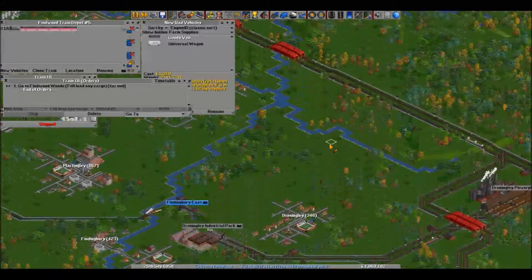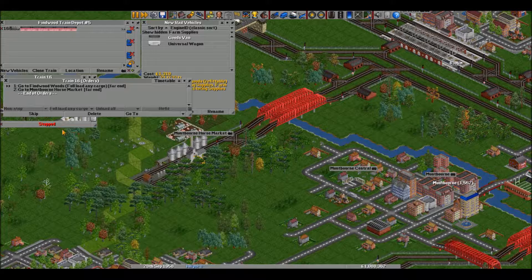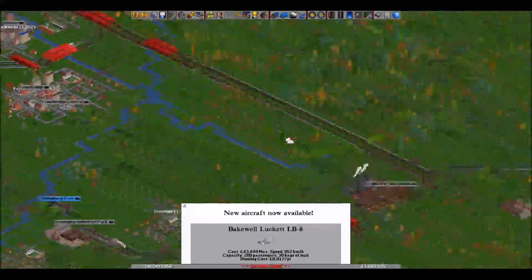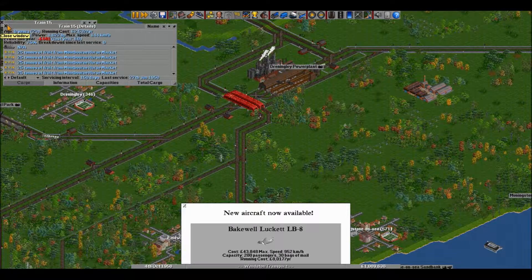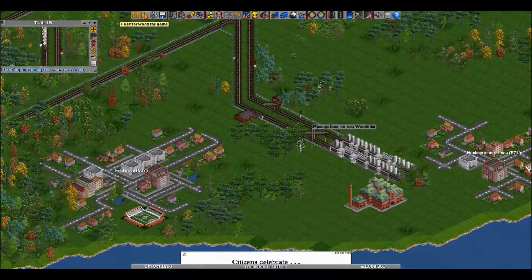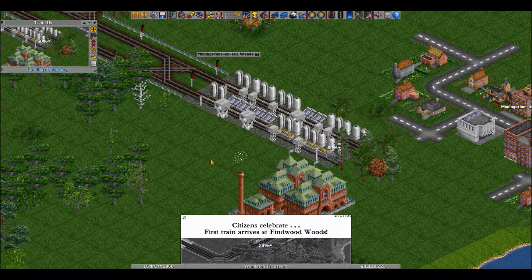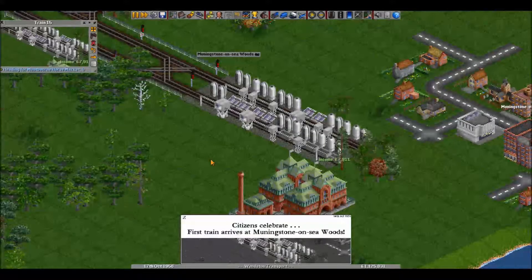He can just come in there — he doesn't even need signals because it's only going to be one train. Farm supplies, goods van, one two three four five, farm supplies refit, go here, full load, and then make your way on down all the way up here. That's a long trip, holy shit.